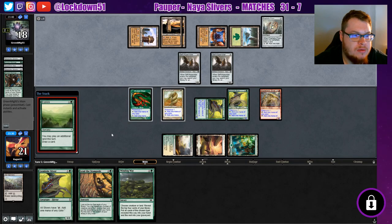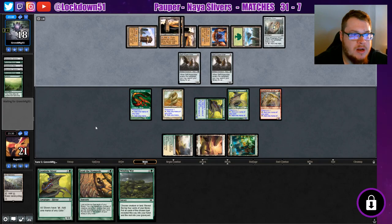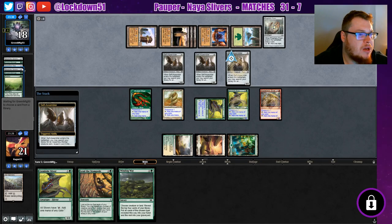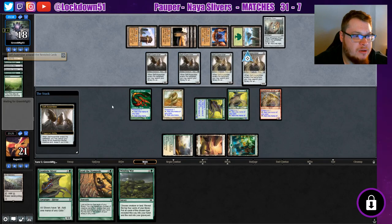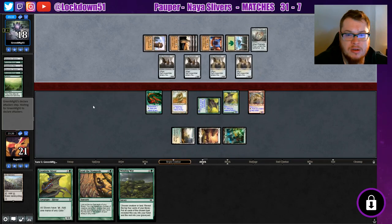We can't do it yet — we've got to go empty-handed first. All four Self-Assemblers are out now. This is the kind of Tron I want to make. This is pretty much my build — full playset of Self-Assemblers, some of the other big Eldrazi boys, playing with Ancient Stirrings, you name it. No attack though.